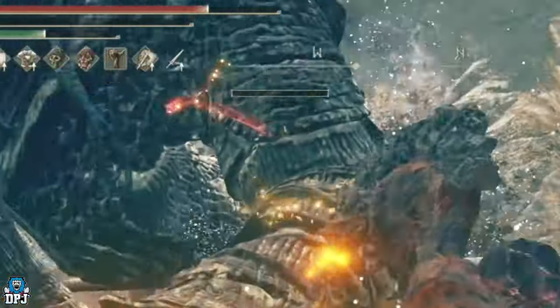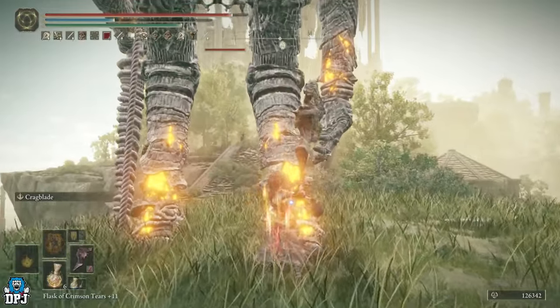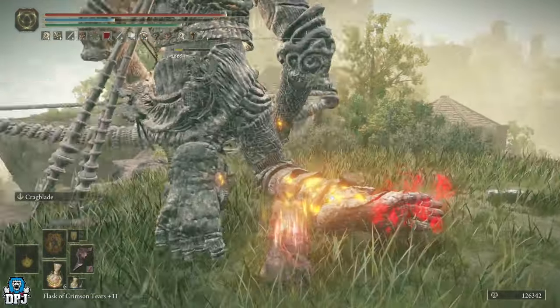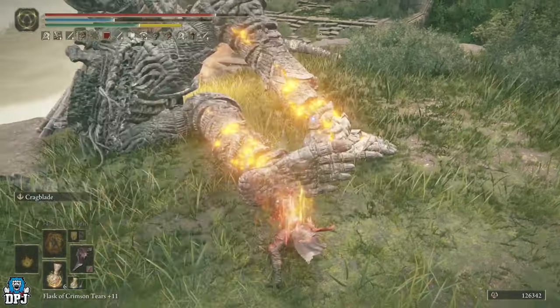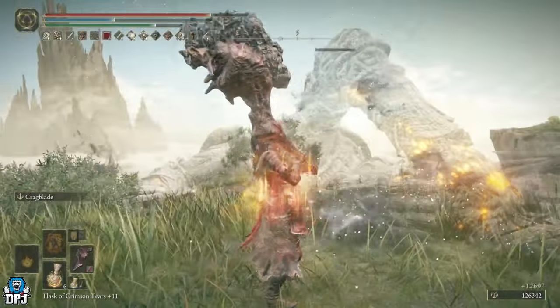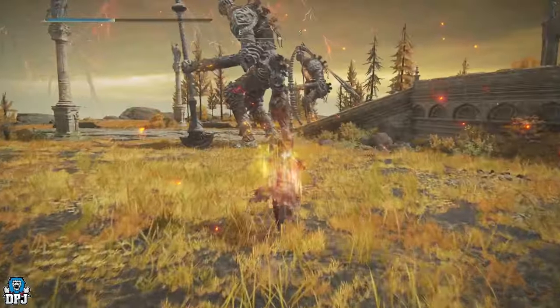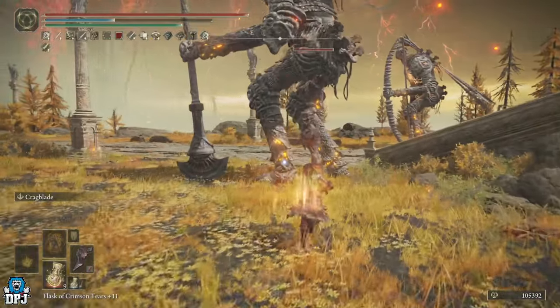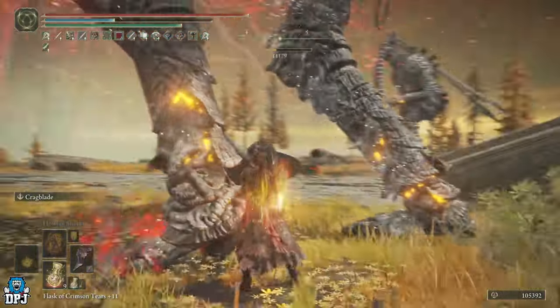It's a build based around a weapon which probably has the highest rating in regards to causing blood loss buildup, with as little as two hits applying to enemies and just destroying their health bars. The weapon is the Blood Fiend's Arm and to be honest, it's a weapon I don't think anyone expected to be capable of such remarkable damage.